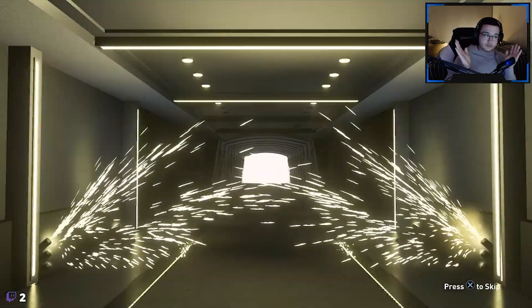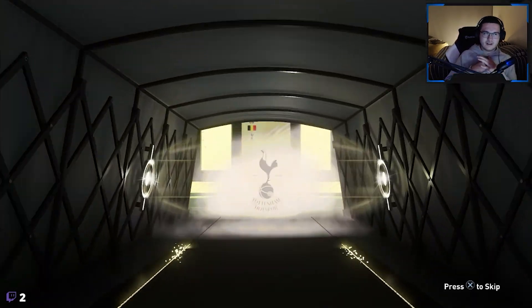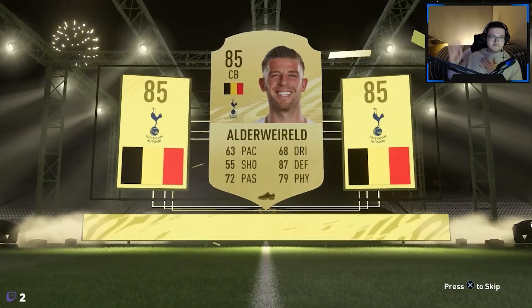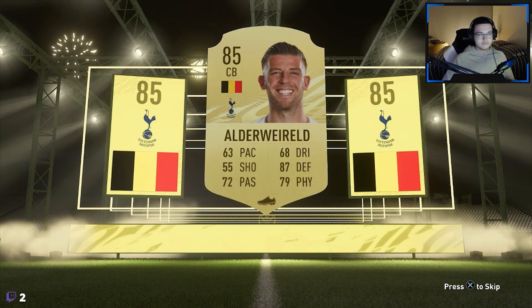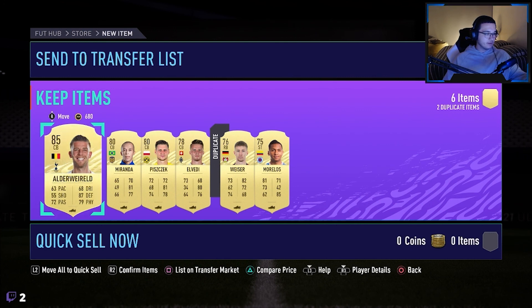Last pack - not a walkout, but it is a board. Belgium - center back. I was like Vertonghen from Benfica, no - Alderweireld from Tottenham, 85-rated. 63 pace, not the best but it's fine at this point in the game. 72 passing, really good. 87 defending, really really good. 79 physical. This is going to be a really nice card because we needed a center back from the Premier League. Really good. Amazing episode, I'm really happy with the results we got. Make sure to like the video, subscribe for more. Love you all, peace.